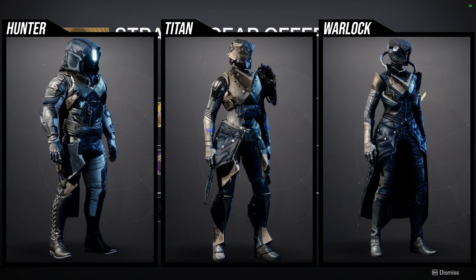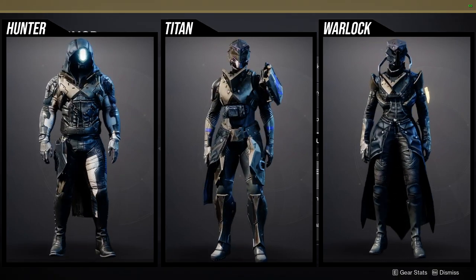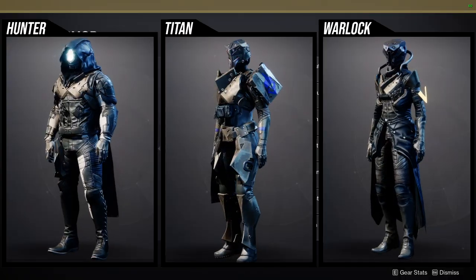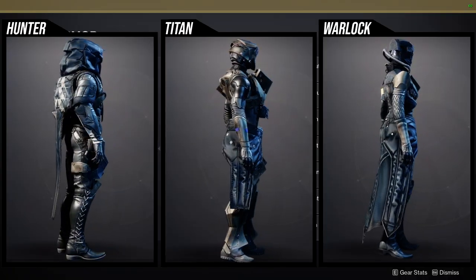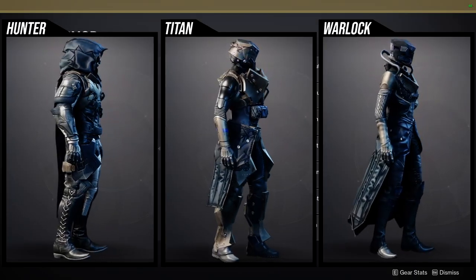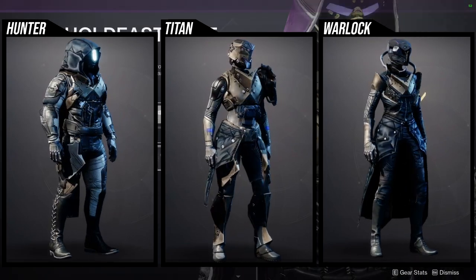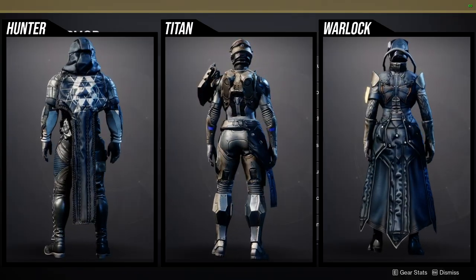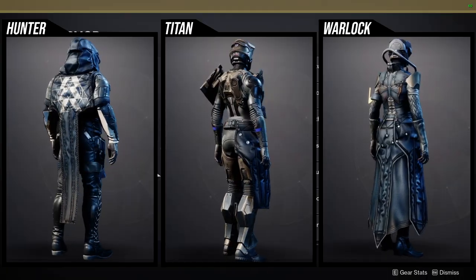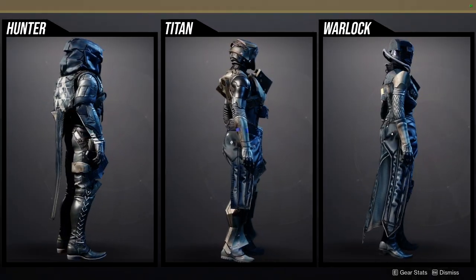For the armor set at Xur, it's going to be the Season of Arrivals armor set — I definitely recommend it, it's really really cool. For Hunters, you're going to want the helmet and the cloak specifically. The helmet has a really cool glow, and the cloak is one that people use for the helmetless Hunter look. The chest piece was decent. The arms — the seasonal ornament from Season of Arrivals is way better because it shaders much better. The boots I don't like at all — not a fan of the metal piece.